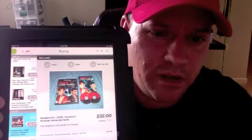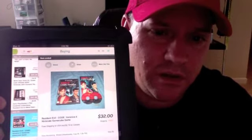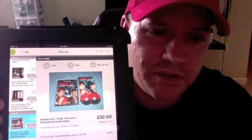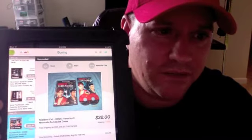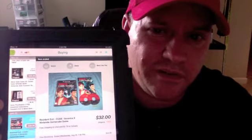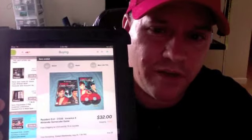The PlayStation 2 version is very, very common and very cheap — it's like five bucks used, maybe twenty new. The GameCube version of Code Veronica X is very, very rare and hard to find. New, you're looking at sixty or seventy bucks; used, the average price is thirty-five to forty bucks.